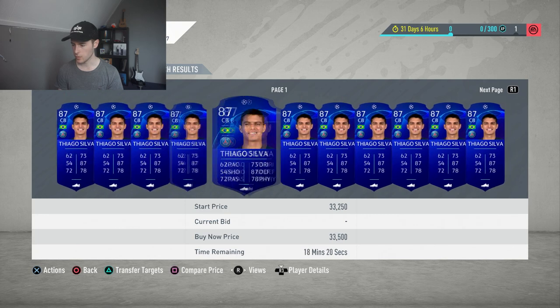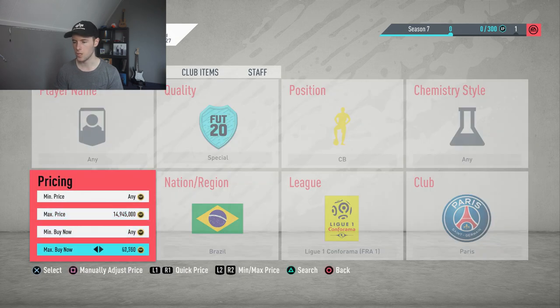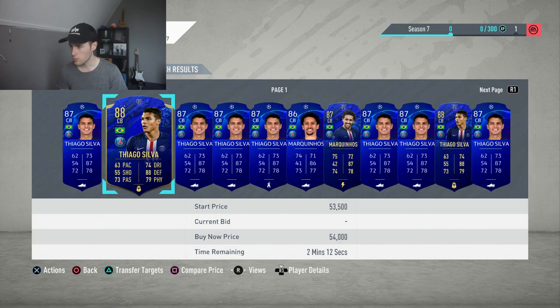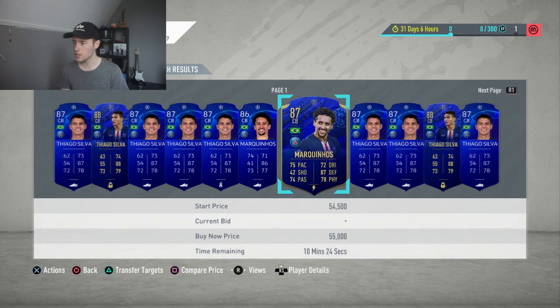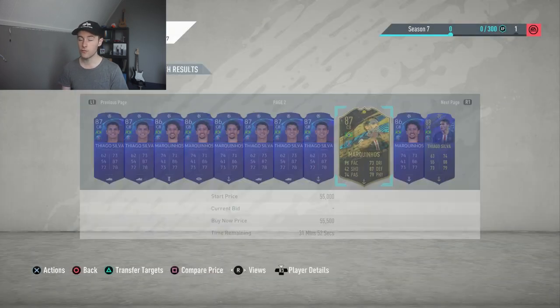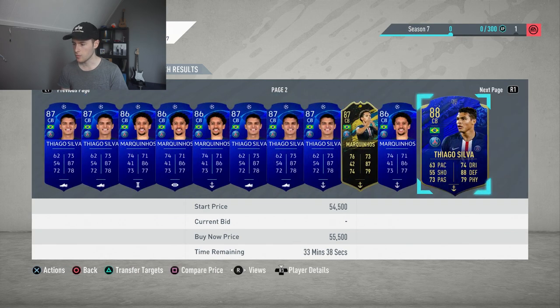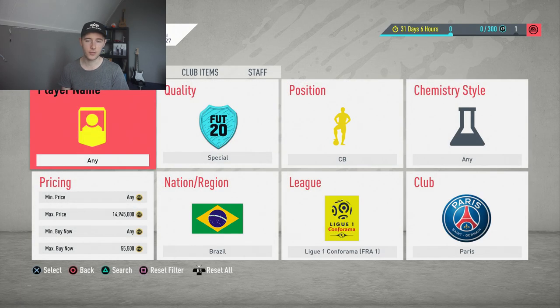Thiago Silva is right there for 32,000 coins. You're also able to get the UCL version. There's also a Team of the Year nominee — you can get that for about 50,000 coins. Both Marquinhos and Thiago Silva have UCL or Team of the Year nominee cards. If you're very lucky you can get an inform or Team of the Week Moments Marquinhos. There are plenty of card options to go for with this filter.